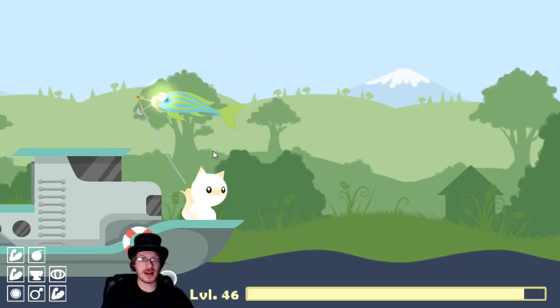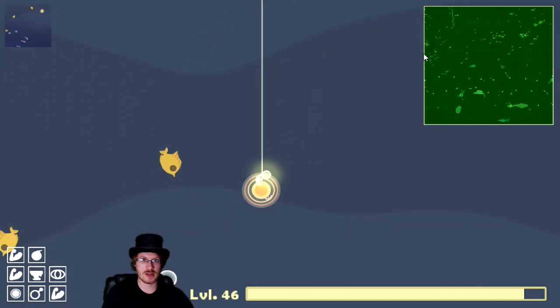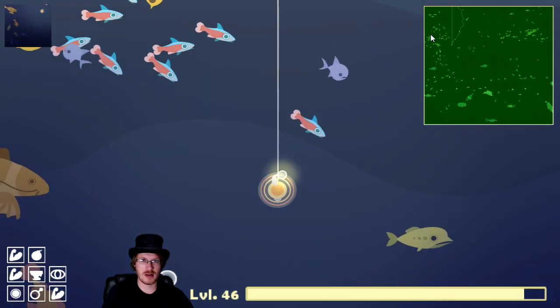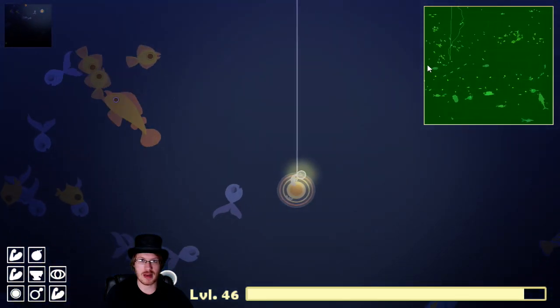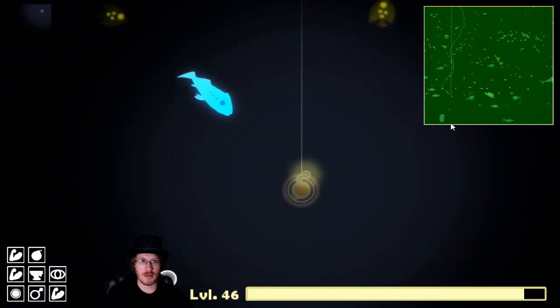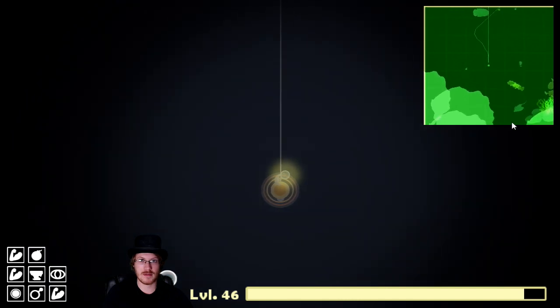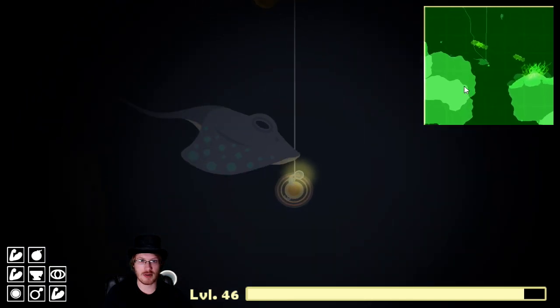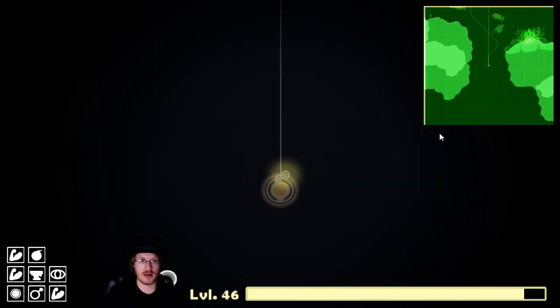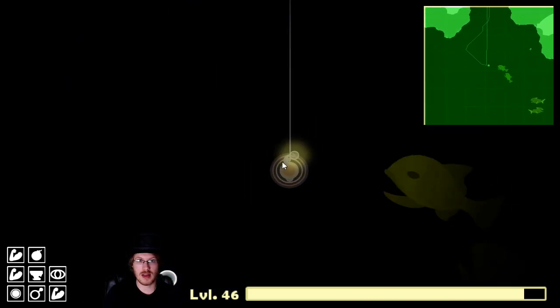I typically have the best luck finding Gorbin in the cavern just past where the tiger shark swims. You'll probably see him swim by in a moment. Right past where he is there's an entrance to the caverns — dive down past the rays and in here, and as you can see there are some Gorbin.